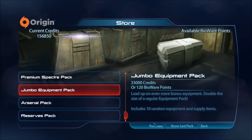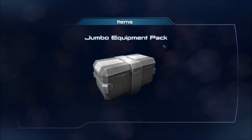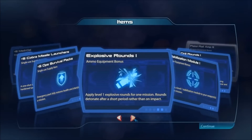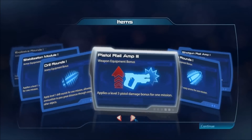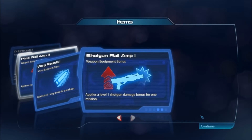And the final Jumbo Equipment Pack. We get 5 Thermal Clip Packs, 5 Medigel, 5 Cobra Missiles, 5 Ops Survival Packs, Explosive Rounds 1, Stabilization Module 1, Drill Rounds 1, Pistol Rail Amp 3, Warp Rounds 1, and Shotgun Rail Amp 1.